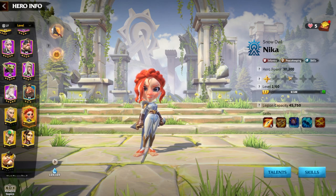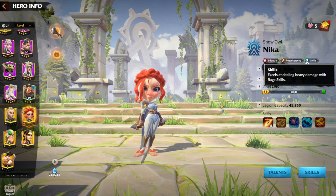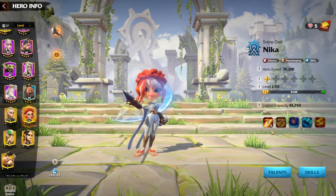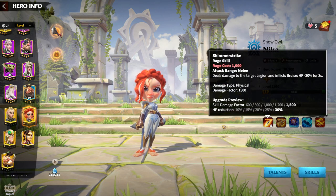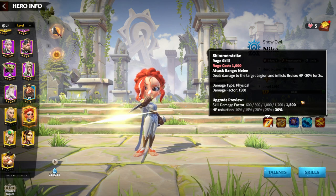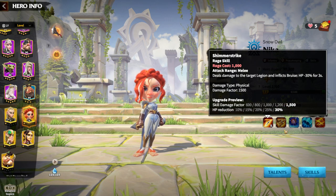The main thing about Nika is that the skill talent tree is one of the best for dealing damage, regardless of which legion type you are. To understand why Nika is still getting use, we need to understand her skills. First skill: skill damage factor 1500 and HP reduction 30%. 30% is a lot, and a skill damage factor of 1500 for an infantry hero is a big amount — it's clearly a damage-type hero.